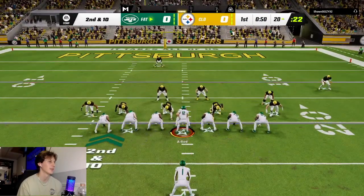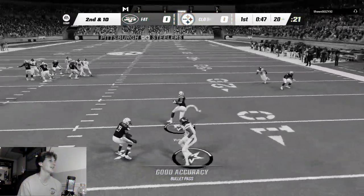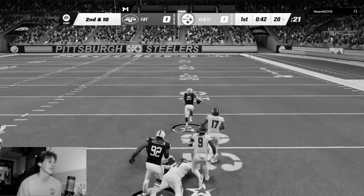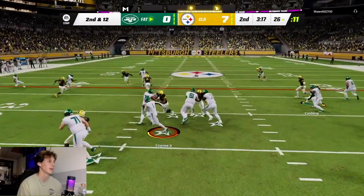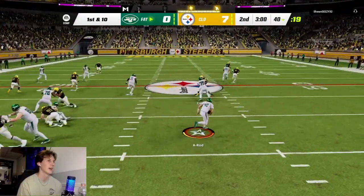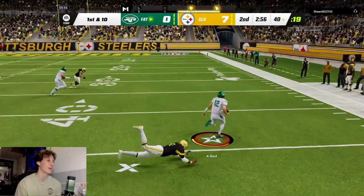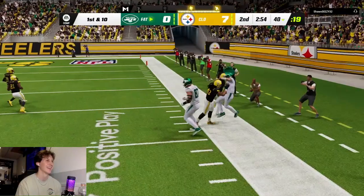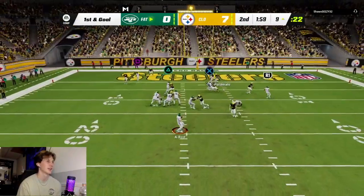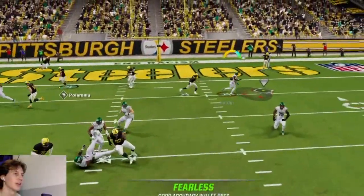See if we can get Williams open on this post route — kind of open but he didn't go for the ball. Read option, ETN on the outside running the ball, nice play, get that first down. A-Rod on the read option getting down the field — he's still going, they can't catch him, A-Rod too fast. Play action, Casper is open, dump it off, get up the field — nice. Got to get a score here.